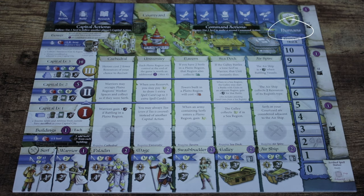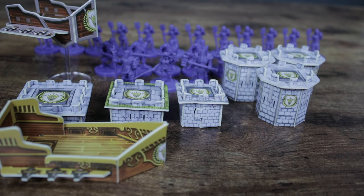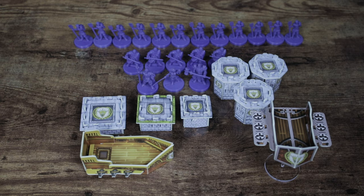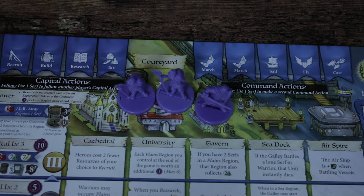Then you want to pick a faction that you want to play with and collect the following components. You'll need a Capital City board, 20 units, and eight constructs. Now these constructs are three Capital City levels, three towers, and two vessels. So this will make your supply, and then you want to take two Serfs and one Warrior into the Courtyard at the top of the Capital City board.